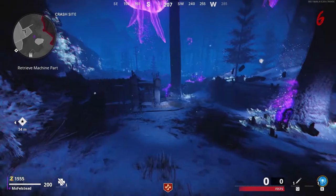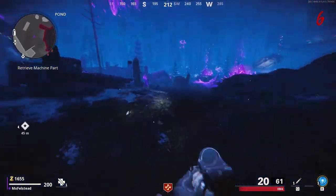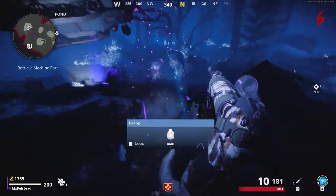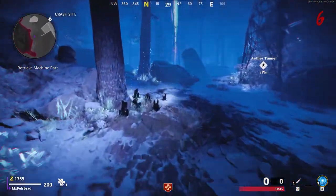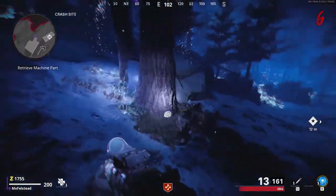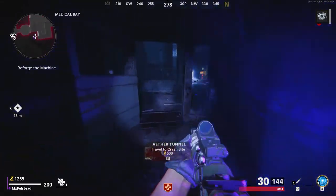The Aether Tunnel can spawn over on the left or over on the right. What I'm showing you here is you can destroy these crystals and get essence, armor plates, and all different things — you can even get Aether crystals from the drop. You do have time; it isn't a limited thing. You have enough time to go around and destroy the crystals — I think it lasts a couple of minutes at least. The tunnel will cost 500 coins to activate, and wherever it teleports you, look behind you and you'll find the Pack-A-Punch part.